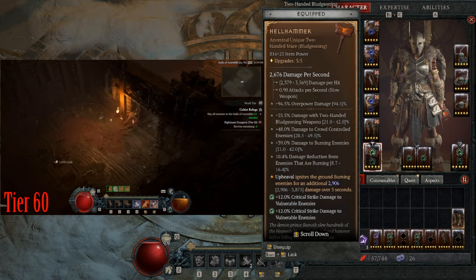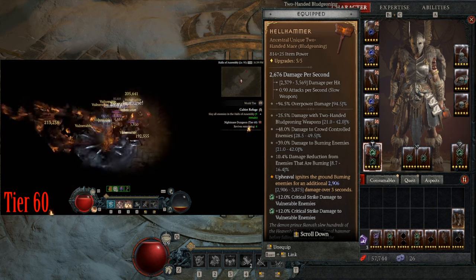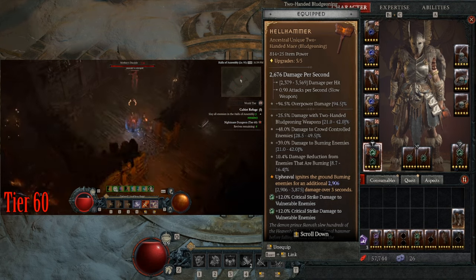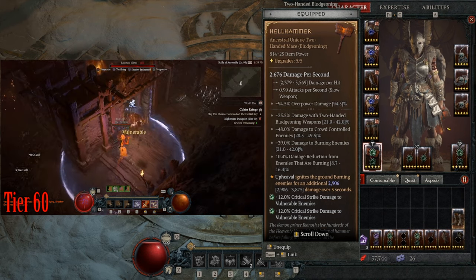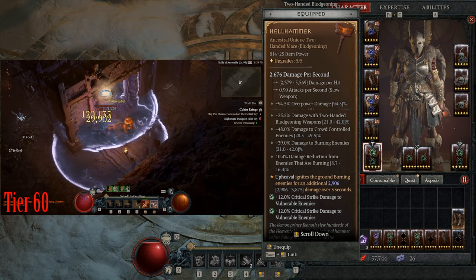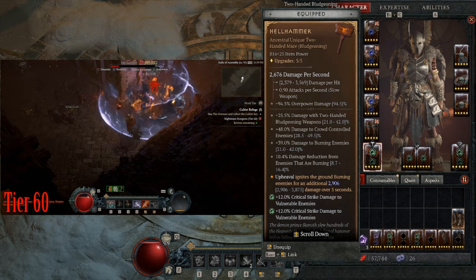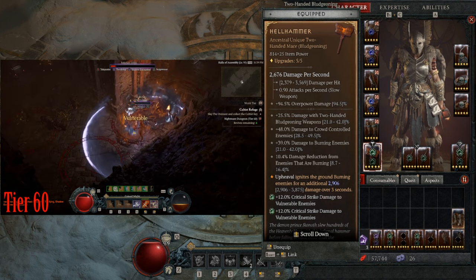The star of the show is the Hailhammer. The key part is I'm doing 39% damage to burning enemies — it doesn't say increased or more, it just says 39% damage to burning enemies. It also gives 10.4% damage reduction from enemies that are burning, so it's both an offensive and defensive weapon at the same time.